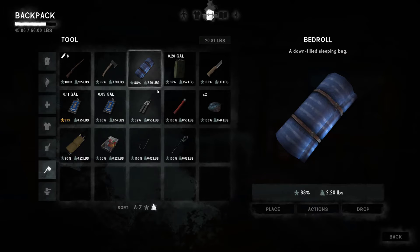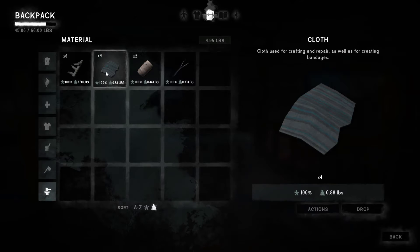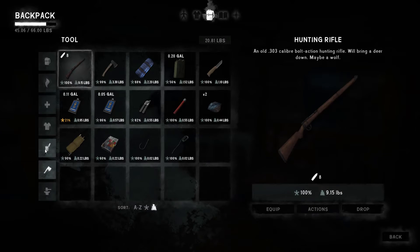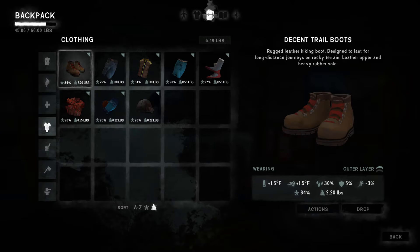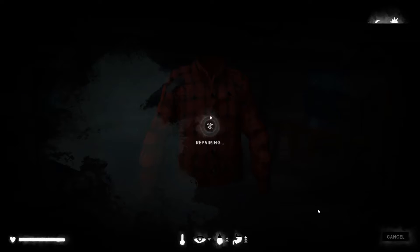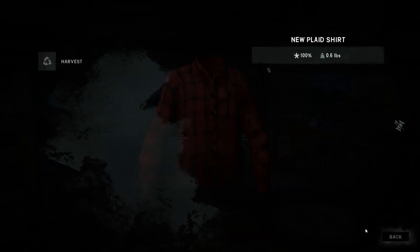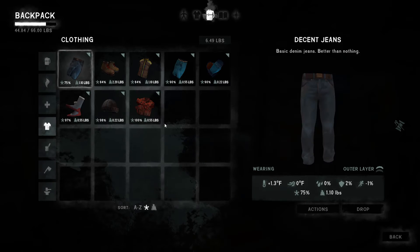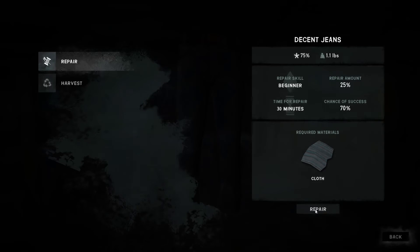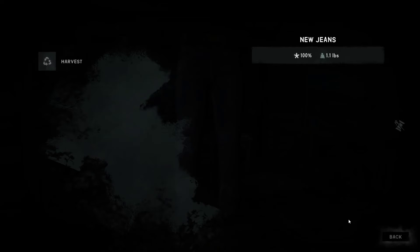We'll see about that - I don't know how much sleeping outside we're gonna do anyway. There are four pieces of cloth left - I'd like to use two of them on my clothes. Let's go by quality. This shirt - before the sun goes down. Good. And these pants. The storm has stopped, the sun's almost down.